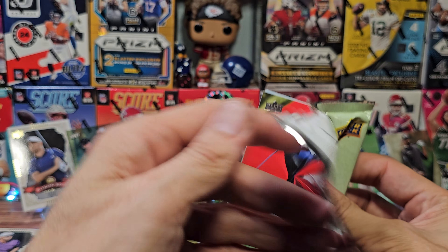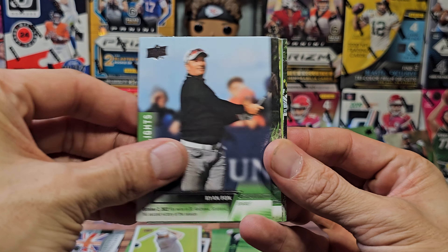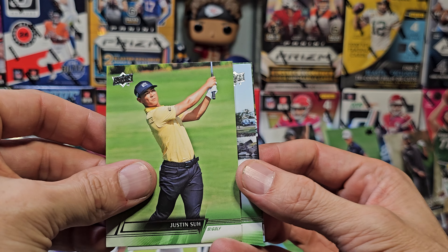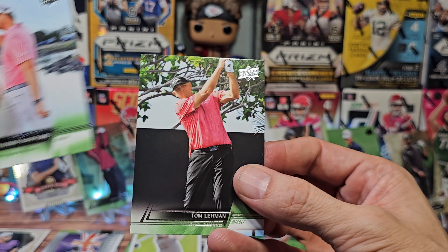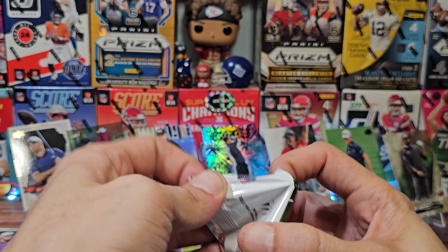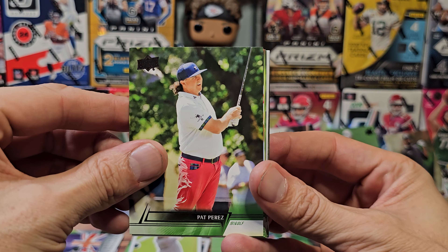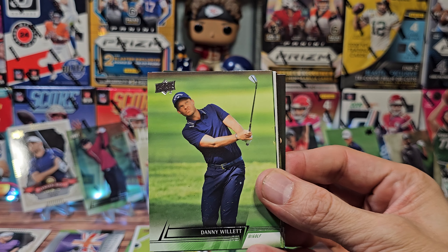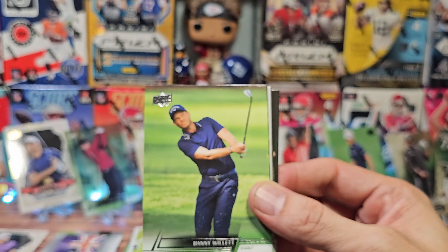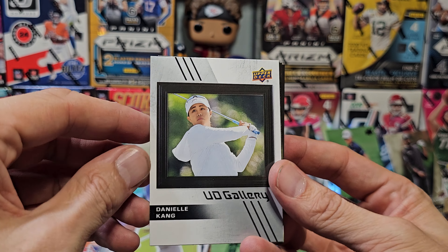We got like four packs left — there could be one more big hit. Print runs will be on screen somewhere. Hovland, there's Hovland again with the big ol' grin. Danny Willett, Villegas. Here's another Gallery for Daniel Kang.